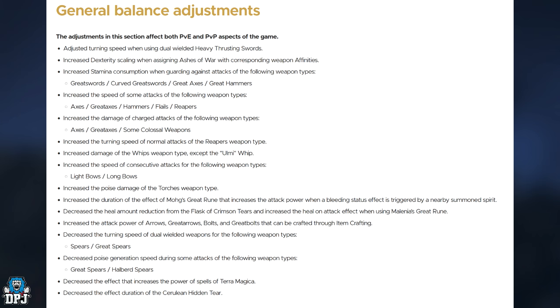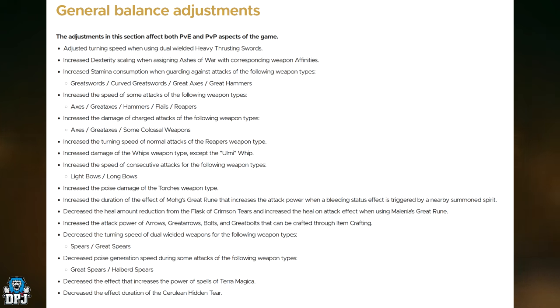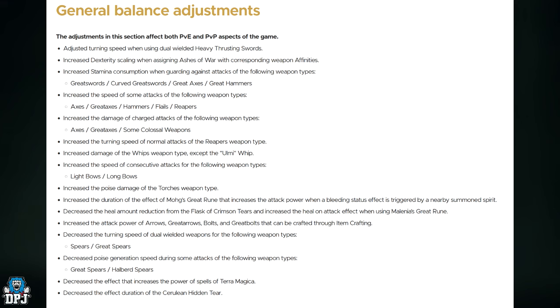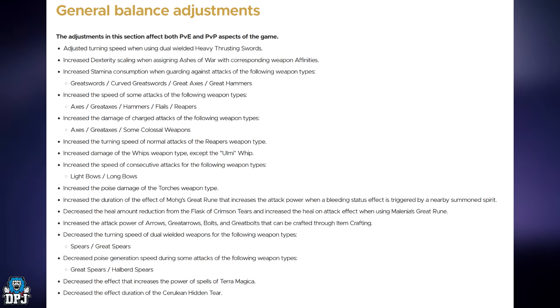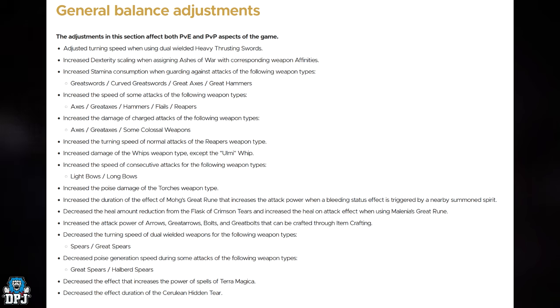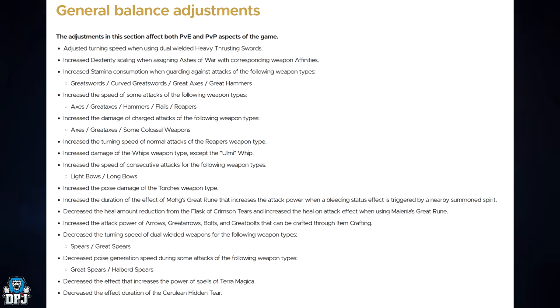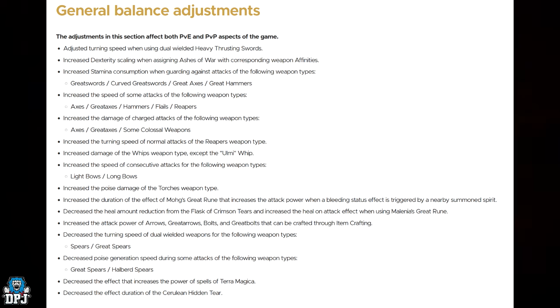Increased the duration of the effect of Morgott's Great Rune that increases attack power when a bleed status effect is triggered by a nearby spirit summon. Decreased the heal amount reduction from the Flask of Crimson Tears and increased the heal-on-attack effect when using Millicent's Great Rune. Increased the attack power of arrows, great arrows, bolts, and great bolts that can be crafted through item crafting. Decreased the turning speed of dual-wielded spears and great spears. Decreased poise generation speed during some attacks of great spears and halberd spears. Decreased the effect that increases the power of spells for Terra Magica, and decreased the effect duration of the Cerulean Hidden Tear. There are so many changes and nerfs here — it's unbelievable.